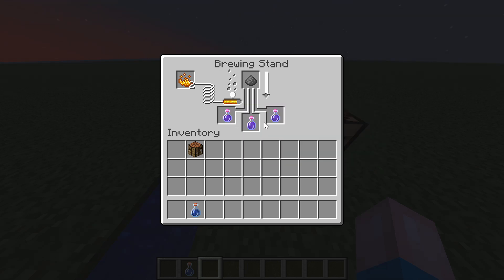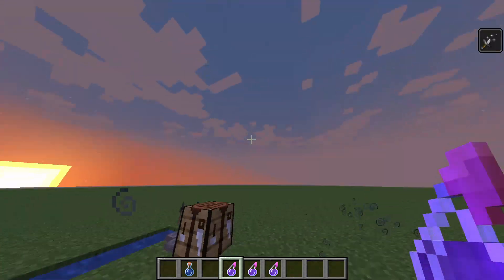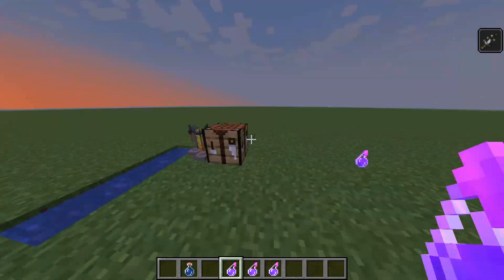Splash potions of weakness are super useful when curing a villager — you just need to use one with a golden apple and you can cure a zombie villager and turn it back into a regular villager. And there we go, we have our splash potions of weakness. We can throw them and they explode just like that.